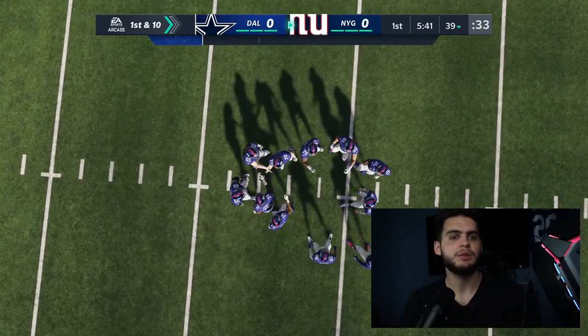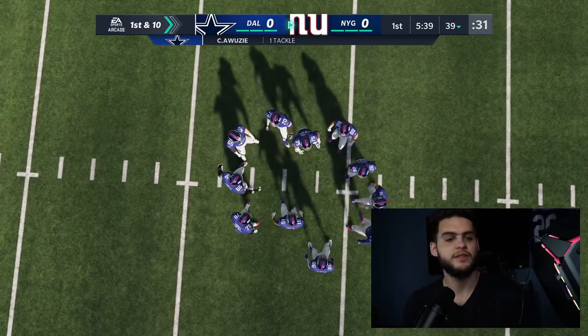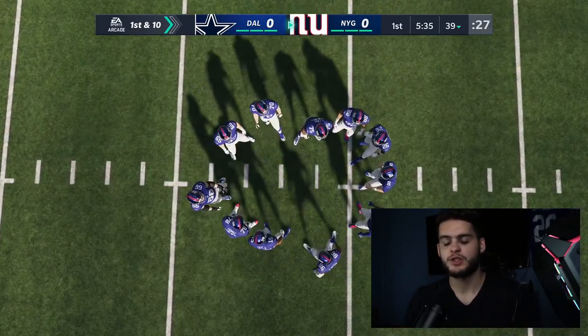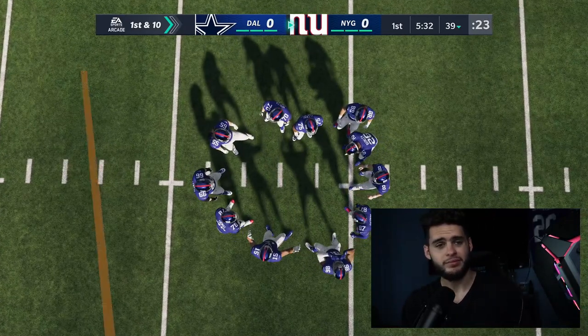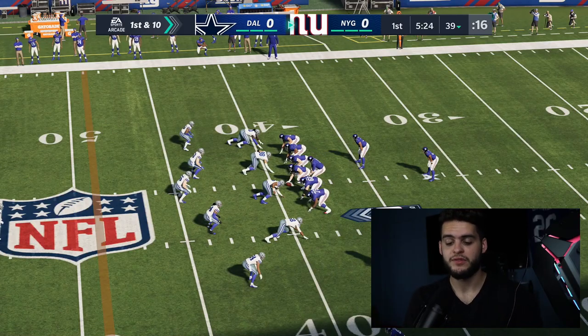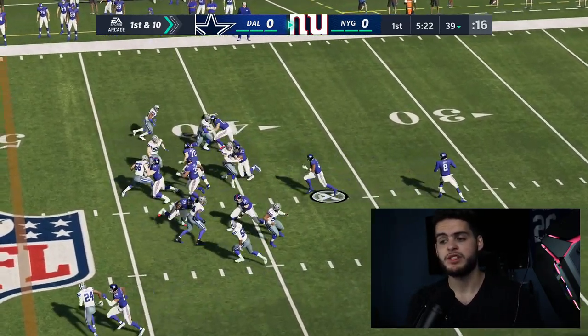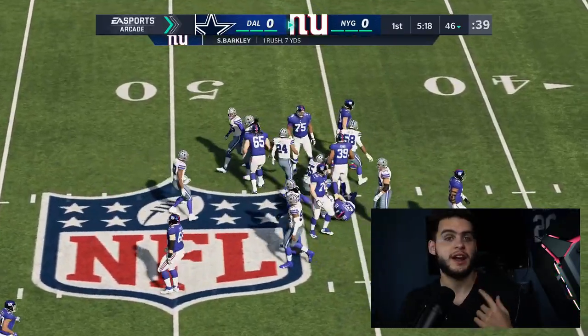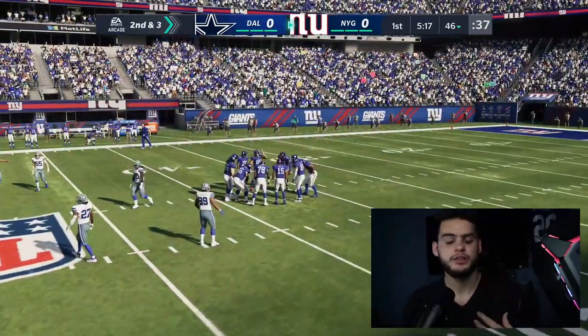I'm not going to get too much into visuals because it's an unfinished product — graphics are going to look better, the engine's going to feel smoother. I'm going to go based off pure gameplay and new additions. Starting with momentum: stadium advantage and momentum. Big fan of home stadium advantage, though some of the stuff's a little glitchy and I'm curious to see what they're going to buff and nerf.